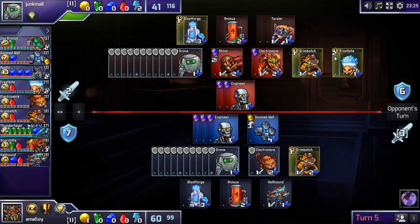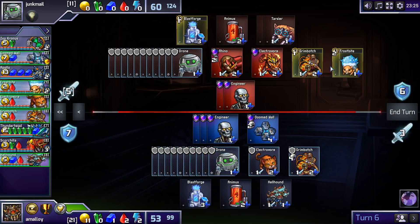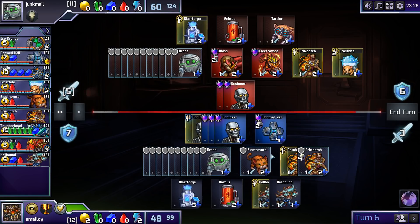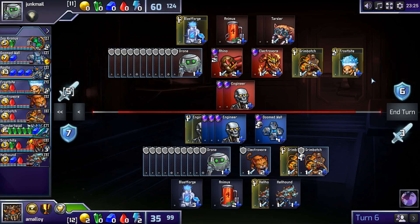If he can manage to get two Frostbites, my Doomed Wall will look kind of bad. But that's going to be tough for him. Maybe this should have just been a Wall. Wall is also sort of more vulnerable to Frostbite in a way. No, I think the Grimbotch here is better. We're going to want a train going — but he has Frostbites. I'm going to have trouble keeping two Engineers alive at all times. This is fine.